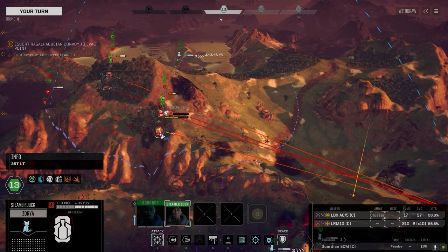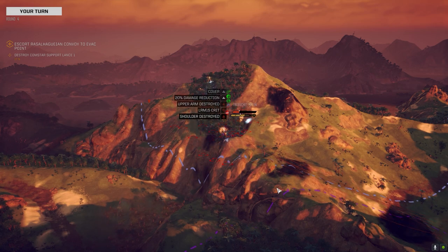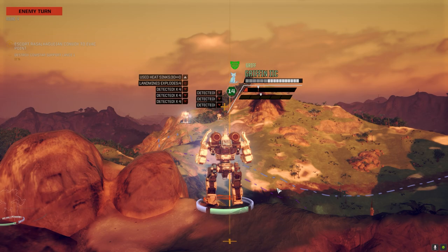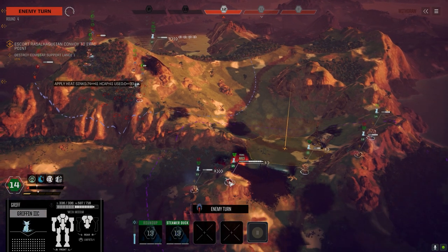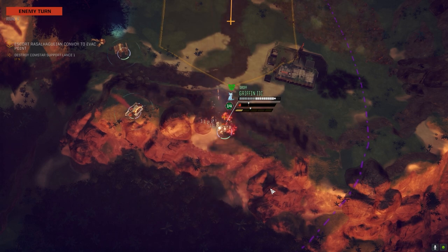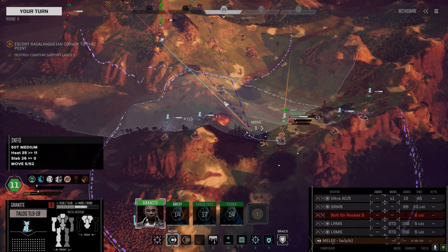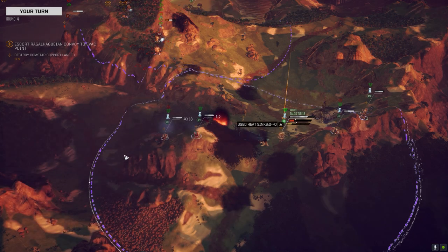I don't think you need to move — that's actually not a bad chance from here, we'll take it. He's decided to reveal himself — came out of the trees so we should be able to increase our damage on him. Is the mortar carrier going before me? It is — it's moving up the hill. Man, we're losing so much armor. Mortars!